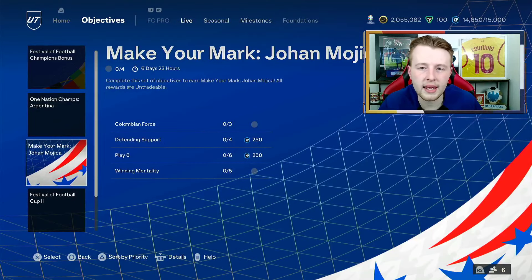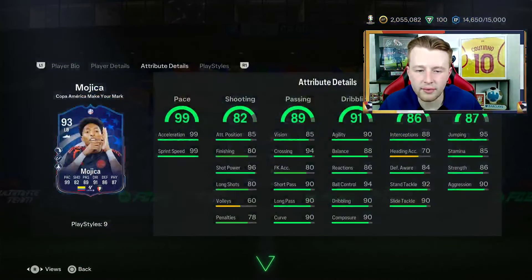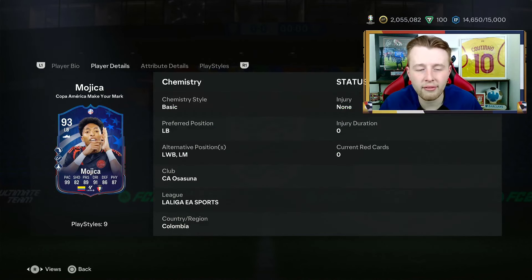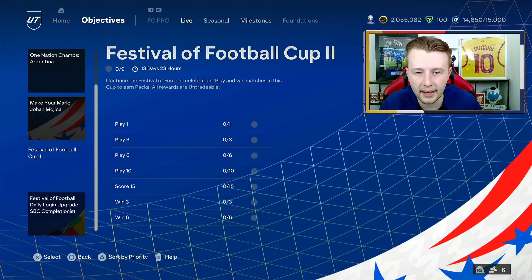We're going to get Magica coming in for Make Your Mark. It is very simple to do - three La Liga players in your team to win a few games and a few clean sheets here and there. Not a bad little card on him - four-star, can play left mid, left back, left wing, which is quite nice. If you can get a few upgrades with him being Colombian, that might happen.